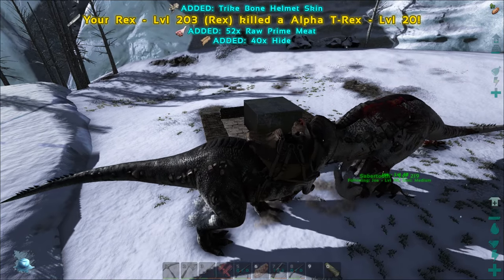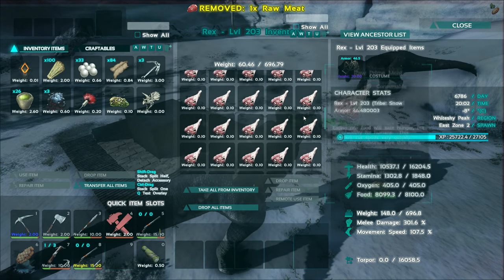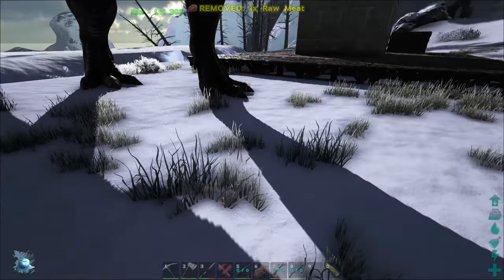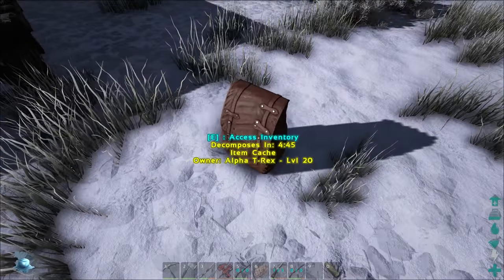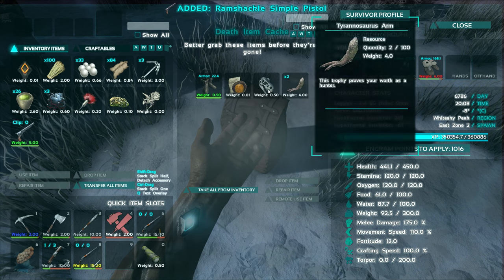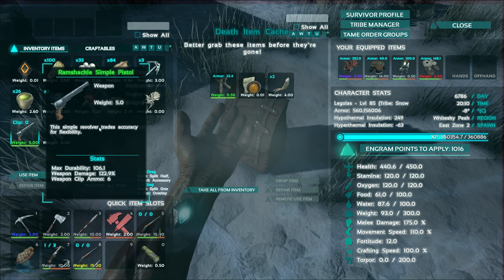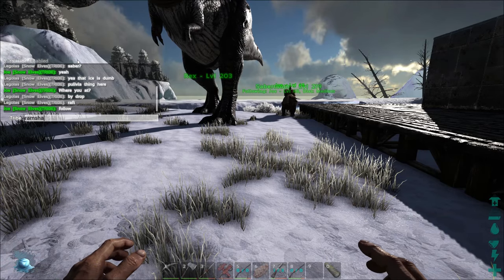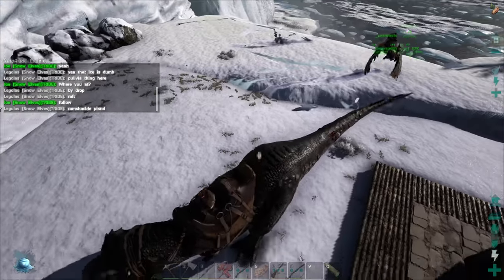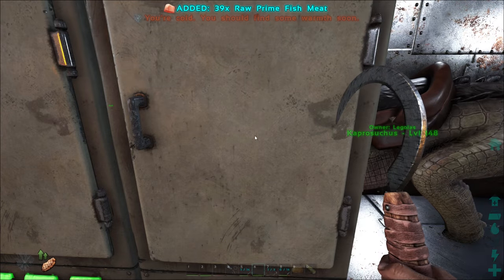There we go — 105 prime meat, that's what I'm talking about! That's more what we need. Let's see what we got for loot. I guess they don't harvest it anymore — it used to always drop, but it's all in the bag now. We got an OK pistol, pretty much the only thing worth anything. I seem to lose those a lot, so I'll take that. Now we just got to get this prime back to base and cook it all up.